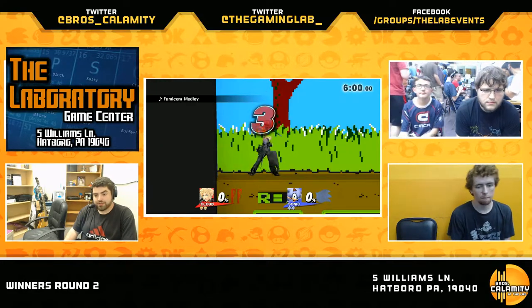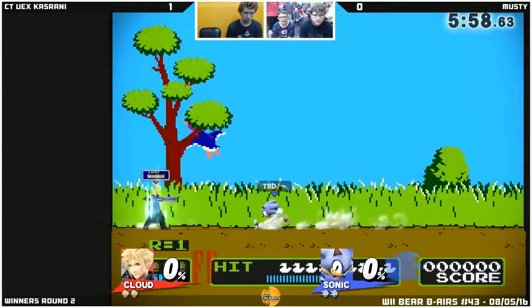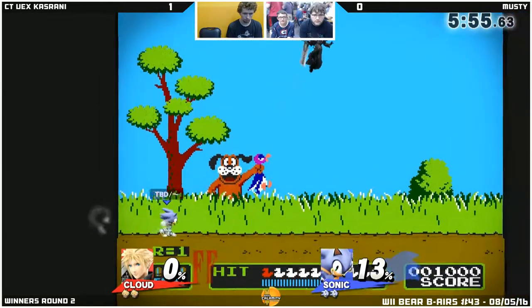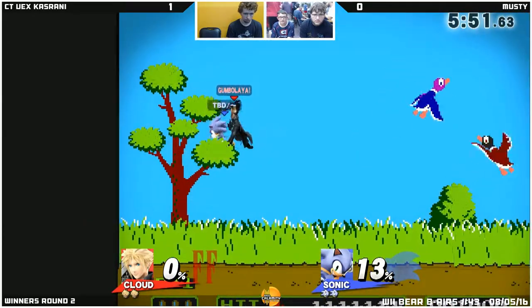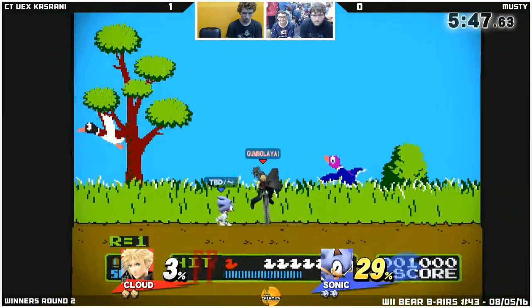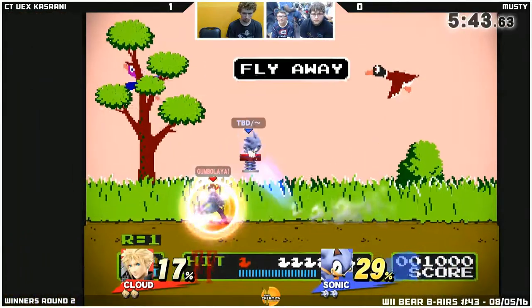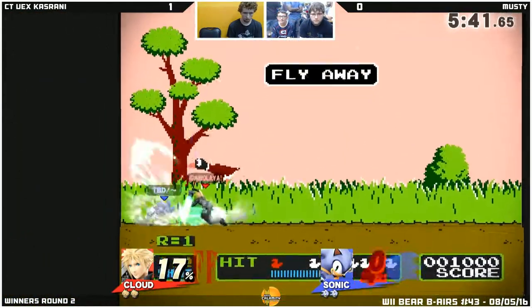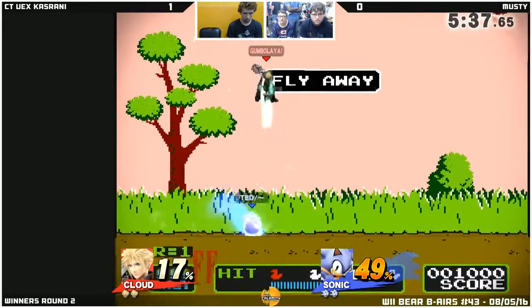Alright, so round two. I think Musty just has to — he is doing that dash attack shield pressure option, which is good. But it's just the fact that he's rushing in at the wrong time, and that Cloud has such good wallowing opportunity and neutral control that any slip-up off of Sonic's speed and just Sonic going in leaves him super vulnerable.